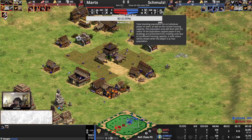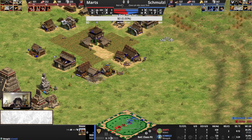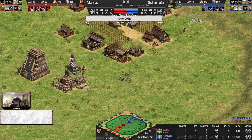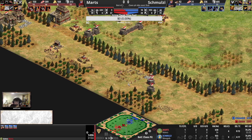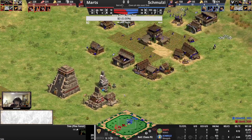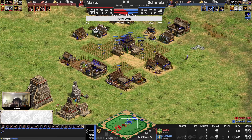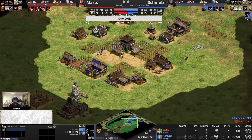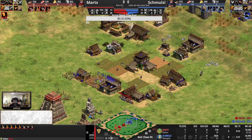Scouts run in, maybe hoping to snipe some monks — but no such luck. Still only one barracks producing Eagle Warriors — they don't produce that quickly. It's a fascinating approach, but it seems to be working for Martz. Also going to try and get Schmultz housed here, and funnily enough it's going to work. Three relics for Martz, about to become four and five. Second TC now popping up on the stone as well — that gives me the impression that Martz might be wanting to go for a second castle, which also protects some more wood income and allows extending the economy.